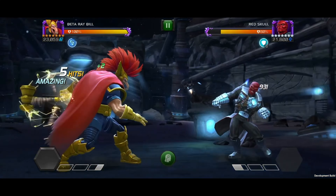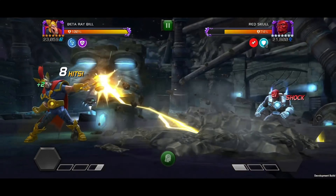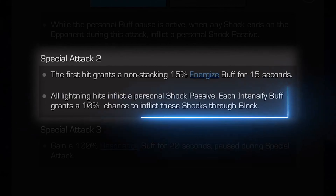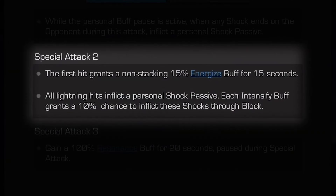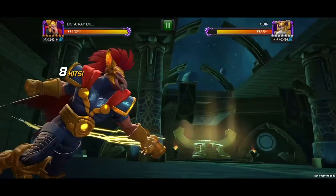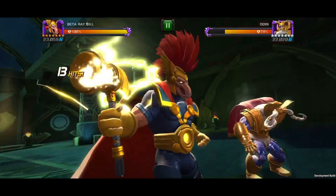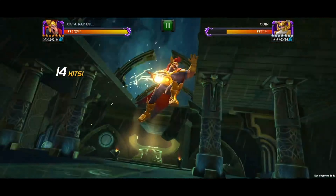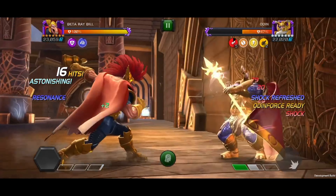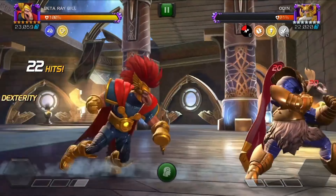With a special 2, the first hit grants a non-stacking 15% energize buff for 15 seconds. All lightning hits inflict a personal shock passive, and each intensify buff grants a 10% chance to inflict these shocks through block. The special 3: at the end of this attack, he gains a 60% resonance buff for 20 seconds, paused during special attacks. Resonance deals an additional burst of energy damage based on the hit damage dealt.